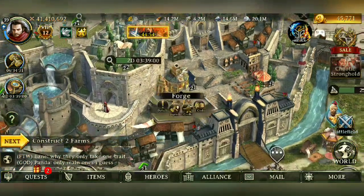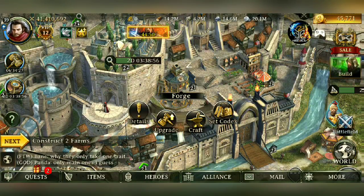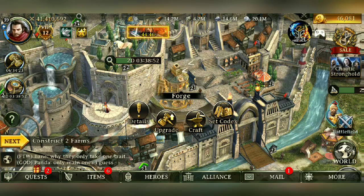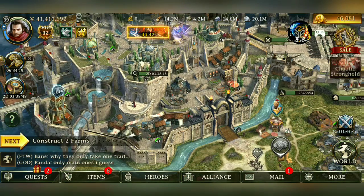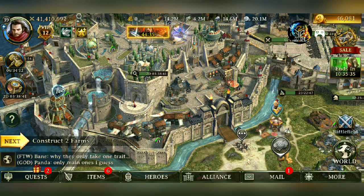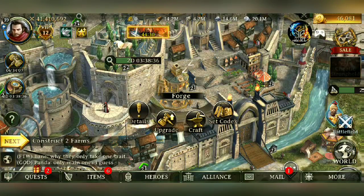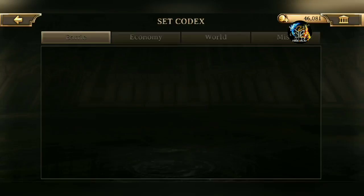So let's actually look at where you can make your gear. The Forge is where you can make your gear. I'm actually doing an Inferno event right now — the Chaotic Stronghold — so you guys might be able to see what kind of troops I have. But the Forge is where you go to craft.